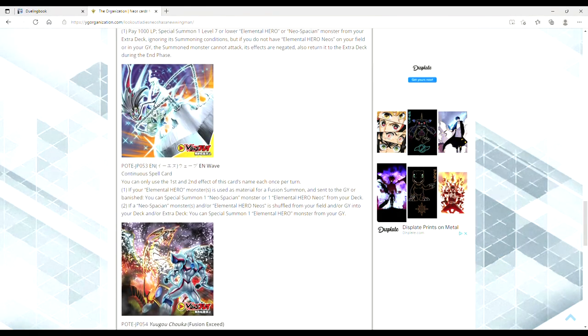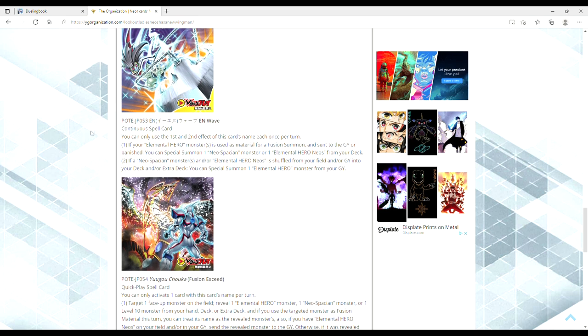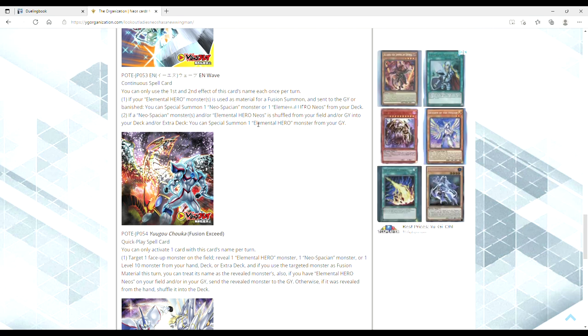Then we have EN Wave — this is Elemental Hero Mariner with Glow Moss, which is really cool. Mariner was a sucky card but had really cool art. It's a continuous spell. You can only use the first and second effect of this card's name each once per turn. If your Elemental Hero monster is used as material for a fusion summon and sent to the grave or banished, you can special summon one Neospatian monster or one Neos — which is searchable — from your deck. If a Neospatian monster and/or Neos is shuffled from your field and/or grave into your deck and/or extra deck, you can special summon one Elemental Hero monster from your graveyard. I don't think this card is really all that good, but it is searchable with the new Neos card so maybe it will be played.